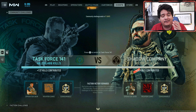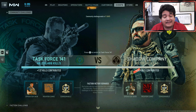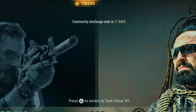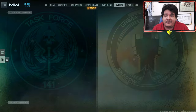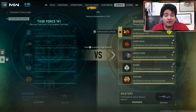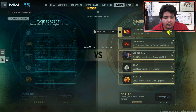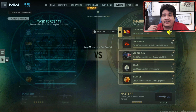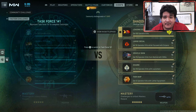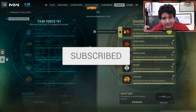In today's video I'm going to explain the new Task Force 1-for-1 versus Shadow Company event that you see here, which is only going to be active for the next 11 days. This comes with a set of rewards and challenges that you've got to complete within these 11 days or you're going to be missing out on some huge rewards. Drop a like, subscribe, and turn on post notifications.